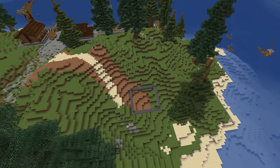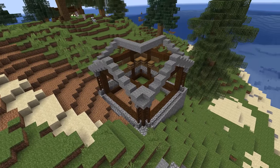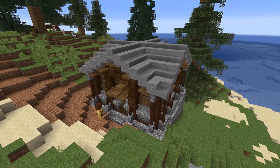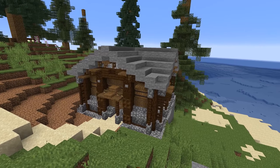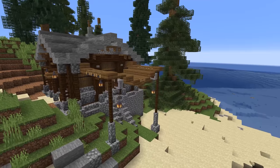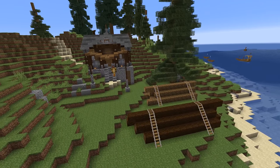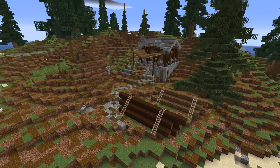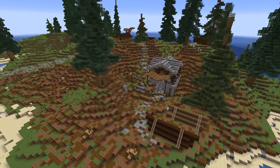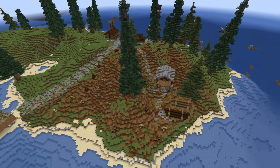Just before moving on to the main transformation, there was still quite a lot of space left on the small island, so branching off from the main pathway I figured I'd make a woodcutter's cabin. I took inspiration from some of Wrath's building designs, specifically featuring the same style of roof. Out back I added a few piles of logs, scattered chopped tree stumps in the surrounding area, and changed the grass to dirt.